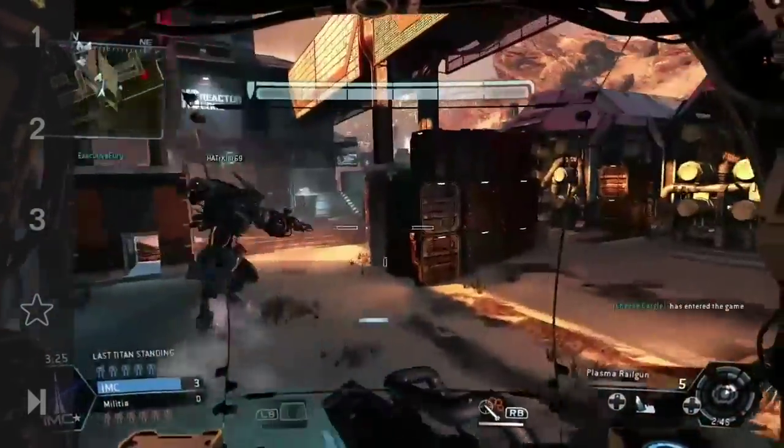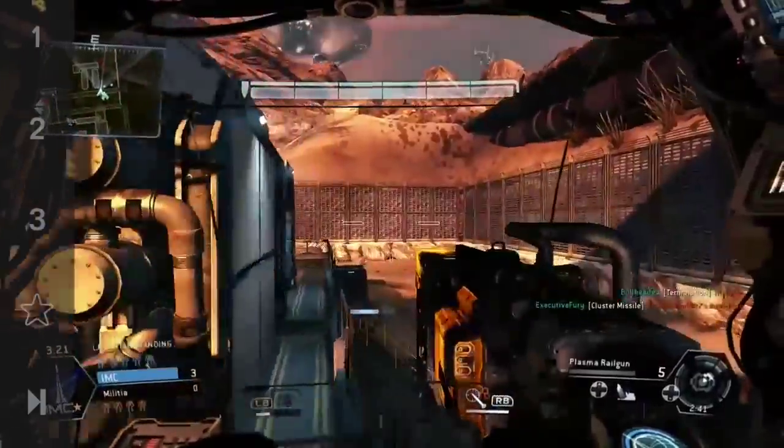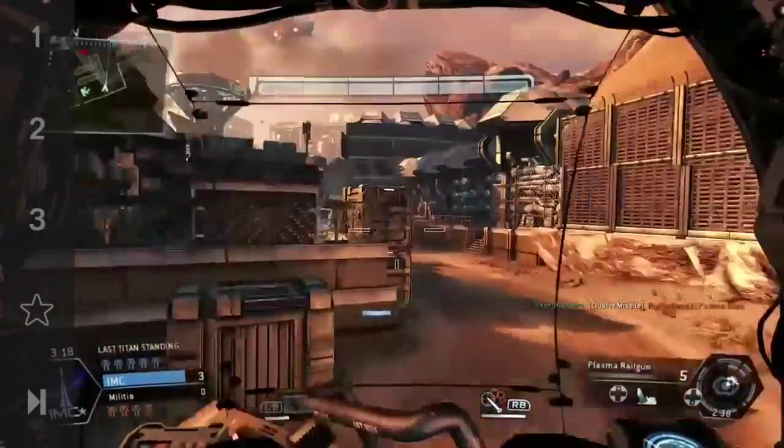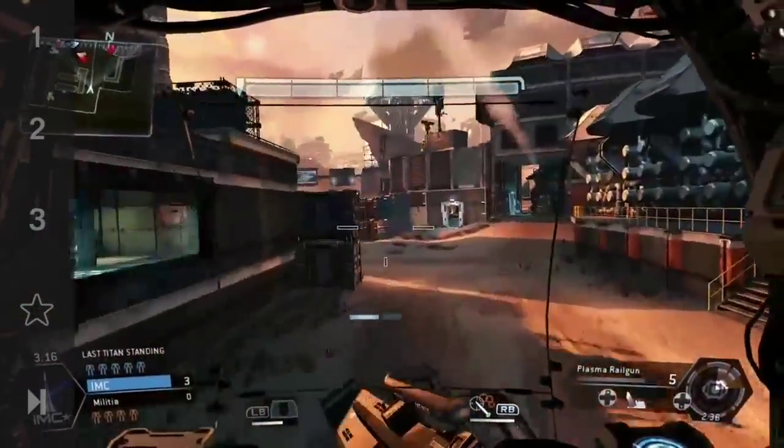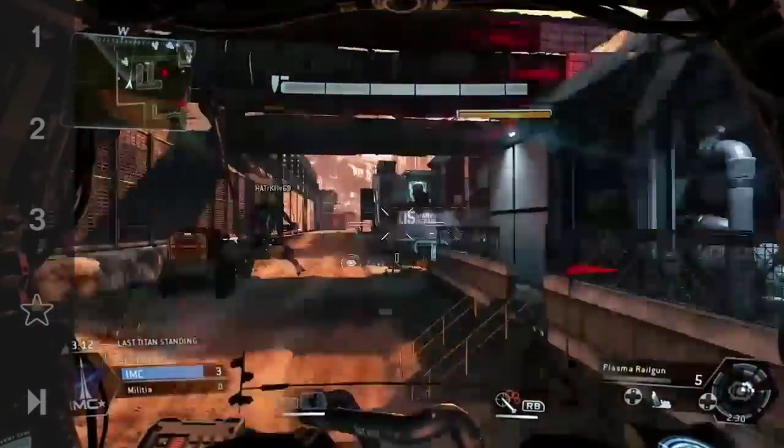Second, you can use a strider if you want. Striders are good for hit-and-run tactics — you can get up to an opponent, injure them, and then use Instant Shot. But it's kind of hard because striders take damage really quickly and can die fast.